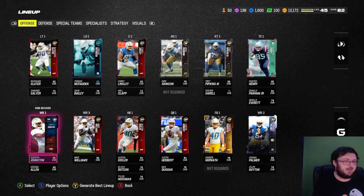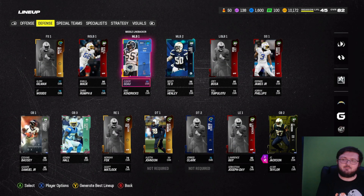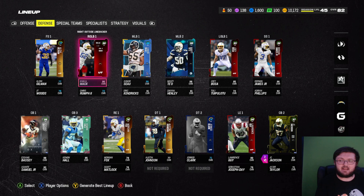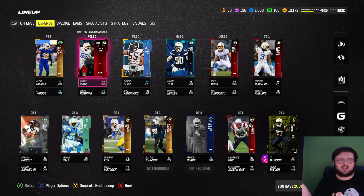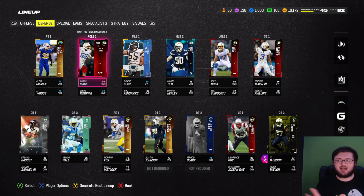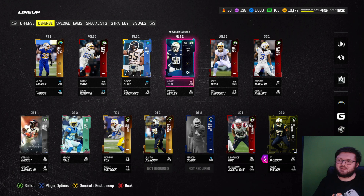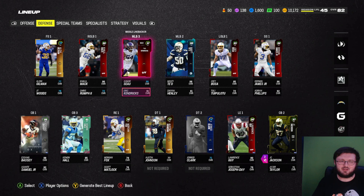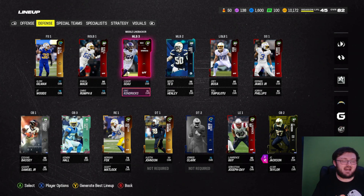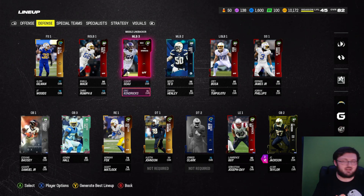And then you got two decent quarterbacks in Geno and Tyrod Taylor. Now for the defense, I am missing maxed out Khalil Mack. It's actually funny because he's an 86 here and his maxed out is an 89, so it's not really that much of an upgrade in all honesty. But we do have two middle linebackers: Junior Sayo and Monte Teo. I am missing Kaiser White, but he's an 87 so he would just be a third string anyway - wouldn't really matter.